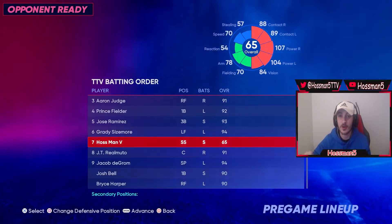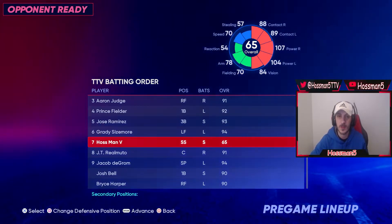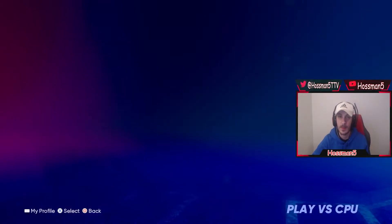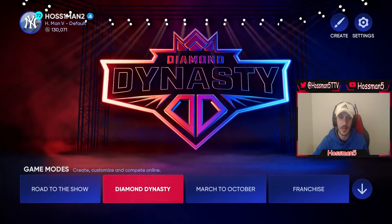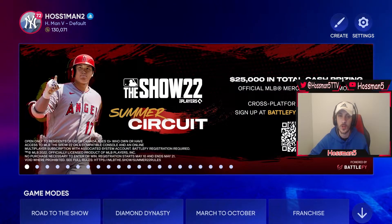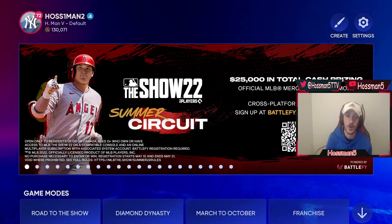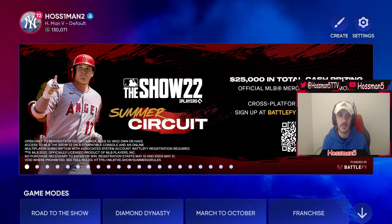Before you can get your Diamond Dynasty player looking like this in MLB 22 The Show, there are a few short things we've got to do. So first, let's go all the way back to our main menu in MLB The Show 22 and show you how to create your ball player. If you're on MLB 22 The Show for the very first time, the first thing you're going to want to do at the main menu is come up to the top and click the top left icon where your logo is — this will be a Shohei Ohtani logo if you're brand new to the game.